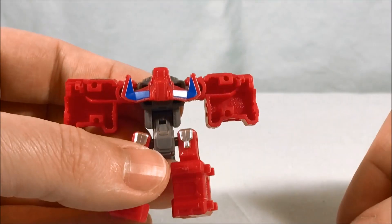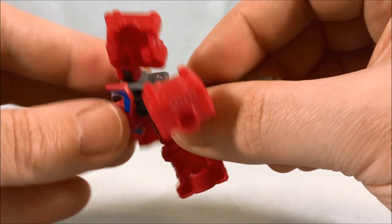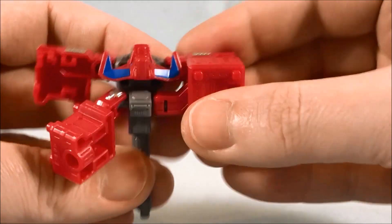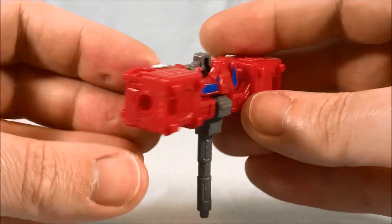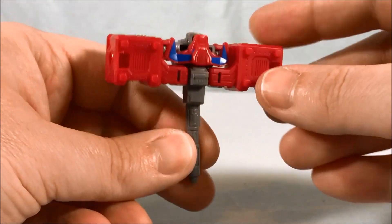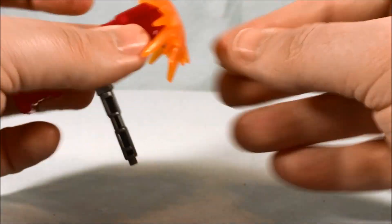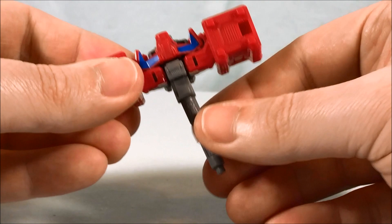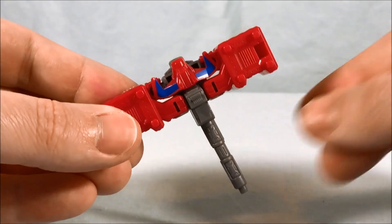For the transformation: flip this around, bend him at the waist, swing this around, and these will peg into each other. Drop that down and there is your hammer. Bring in the massive effect piece — you can plug it into either end. Boom, you're making big impacts with a giant hammer. Very interesting new weapon and I'm very excited about that. Very impressed with the hammer; I think that's really fun.